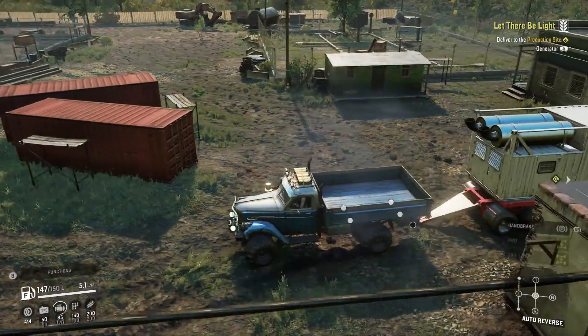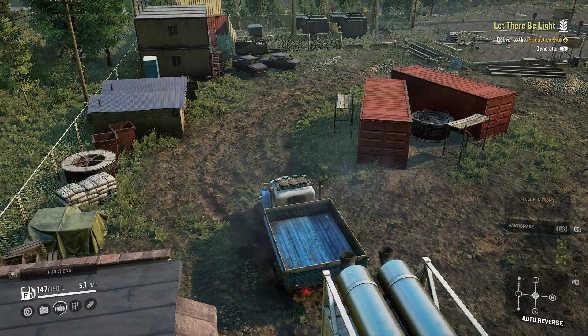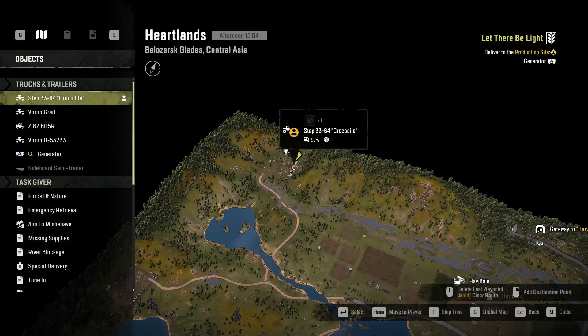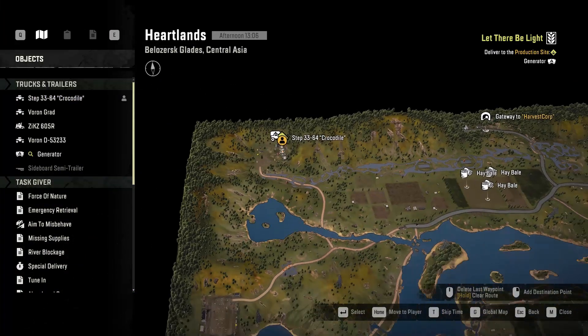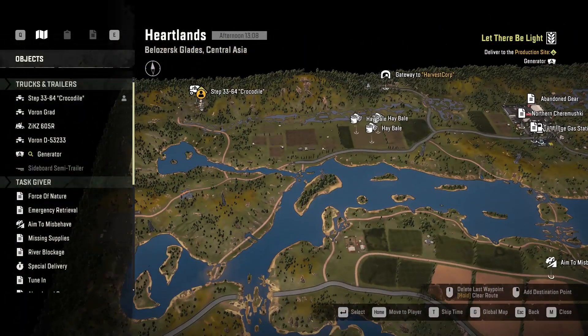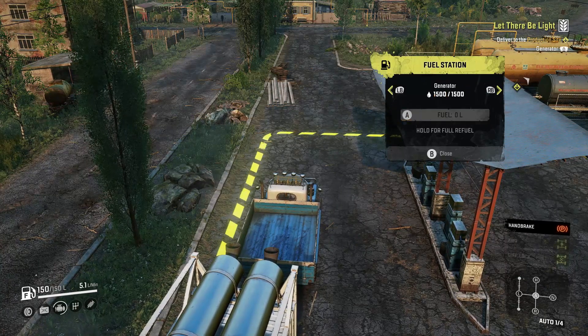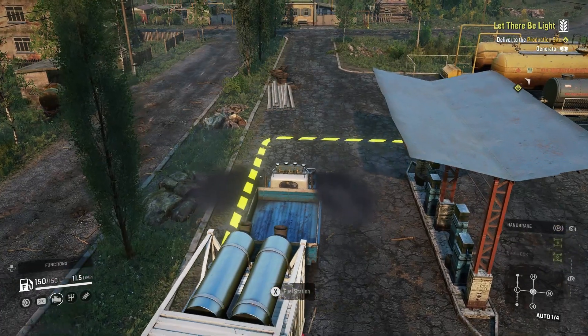The next contract we'll have to do is called Let There Be Light. This is where we have to take a generator trailer, which is located in the northwest part of Heartlands, and bring it all the way to the production site, which is where we just were. Pro tip: fill it up with fuel — the generator is completely empty and you need to have at least 150 to complete the contract.